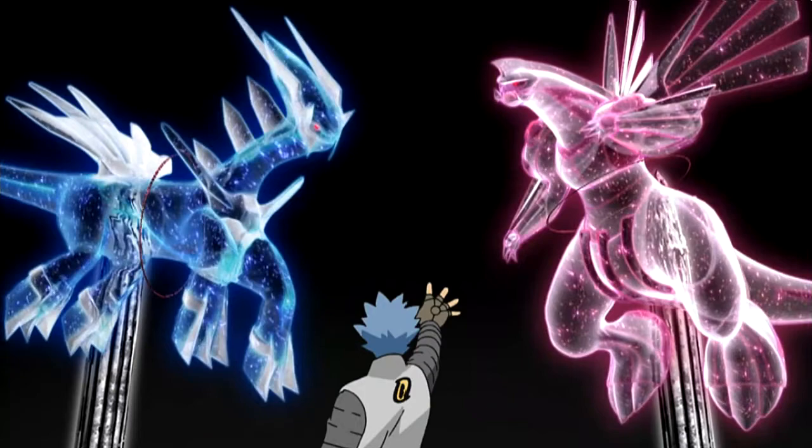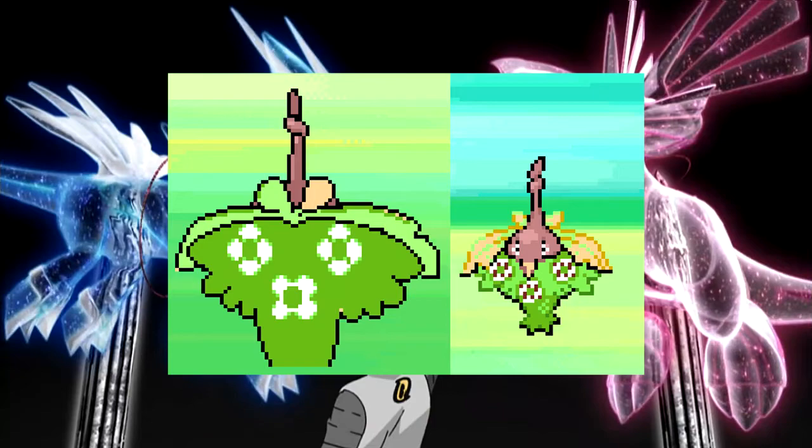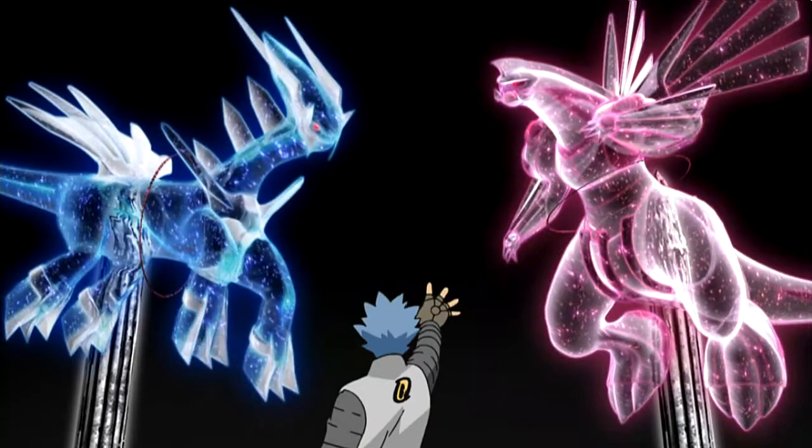There are mass changes for the Torterra line. Turtwig is the same, but Grotle is ugly as hell and Torterra is ugly too — you've got to think this was a very early design. Wormadam just has a different coloring; nothing special, moving on quickly. Yanmega is badass — another example of me wishing they kept the beta form for the final. It doesn't really match up with Yanma, which might be why they changed it, but this just looks menacing. I absolutely love it.